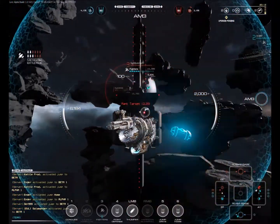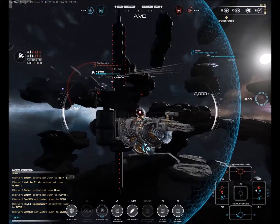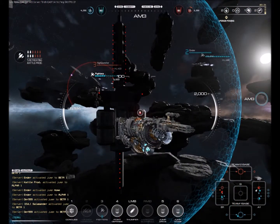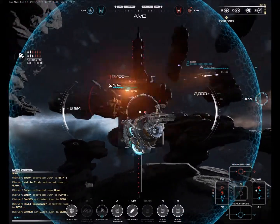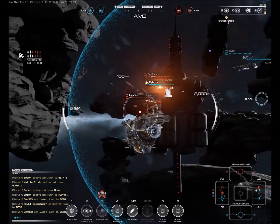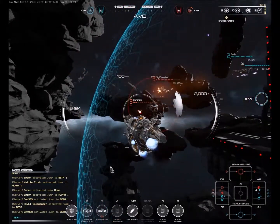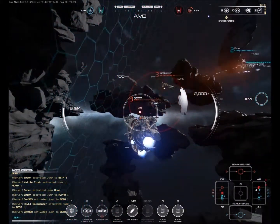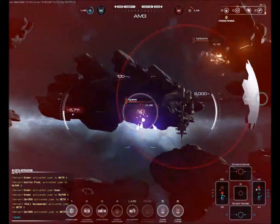Up there in the top right-hand corner we've got a flagship now moving in — look at how cinematic this looks from my viewpoint here. That's just awesome, watching that flagship close on the destroyer like that. And here we have a wounded enemy vessel. I have about half health, so I fancy my chances. That is an enforcer, I believe it's called.